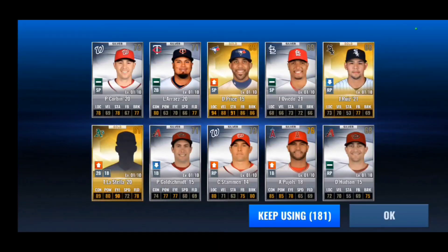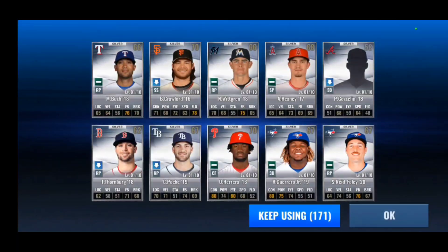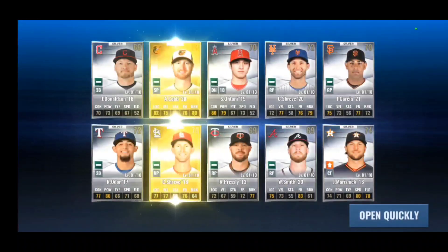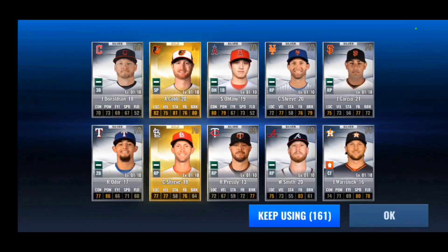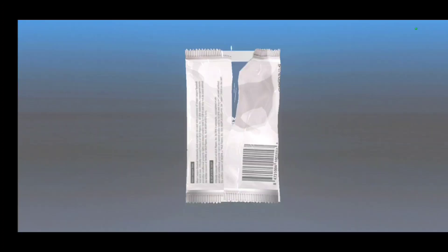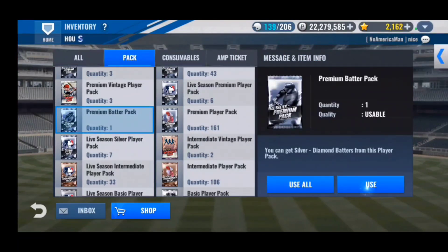There's a David Price — would love that on my Blue Jays team even though I already have him at level 20. Opening 20 more premiums and nothing out of those, then another Matt Bush. Two diamonds out of 50 premiums is actually a pretty good rate. Been really busy lately with work and college starting up, so I haven't been able to clear my inventory as often.